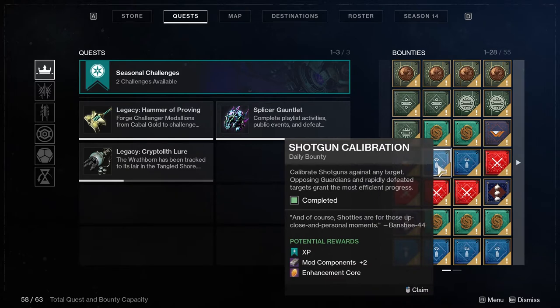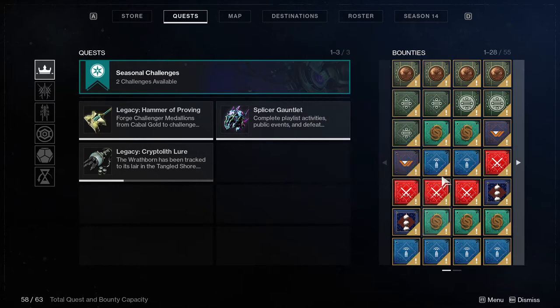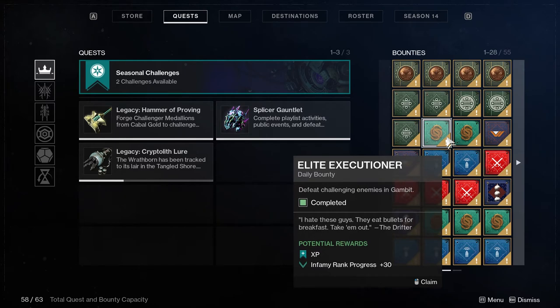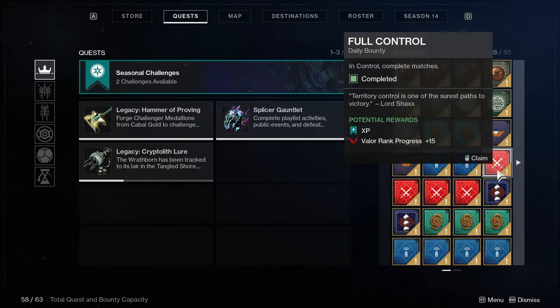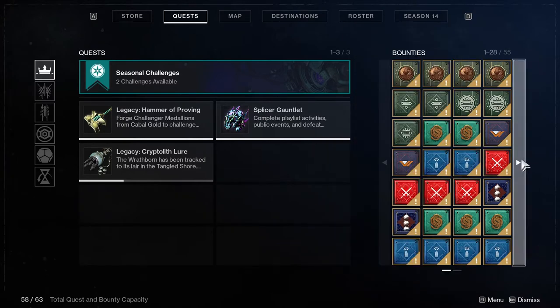Bounties in Destiny allow you to gain additional XP for doing certain activities in very specific ways. These can be repeatable bounties, daily bounties, or weekly bounties. Weekly bounties give you the most XP, followed by daily and repeatable. The key is to read what's on the bounty — you have to do certain activities in certain ways, like killing things with Void weapons, swords, and all sorts of different things, and they each vary.